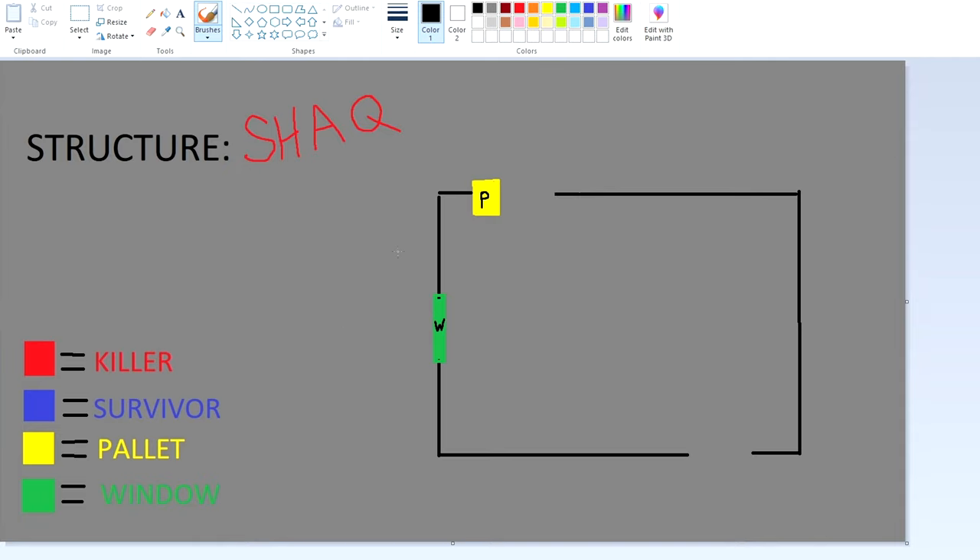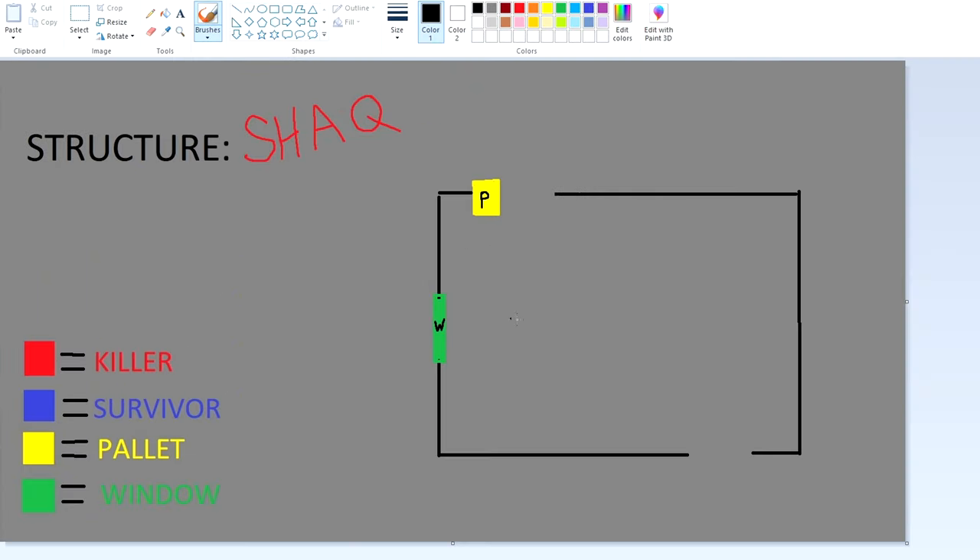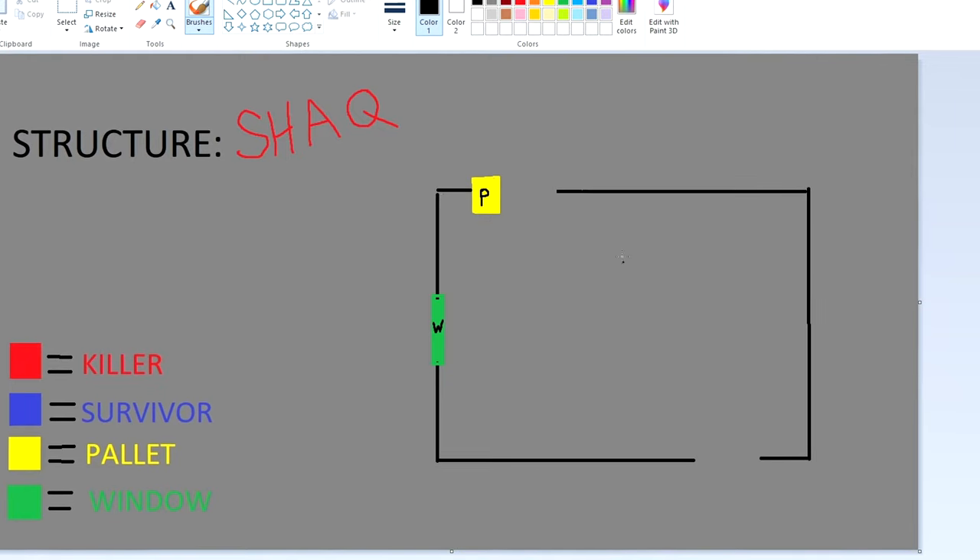Now we're getting onto the drawn part of this section. Here's the key in the template: killer is red, survivor is blue, the pallet is yellow, and the window is green. We've got the Shaq structure here from an aerial point of view — here's the pallet, here's the window.